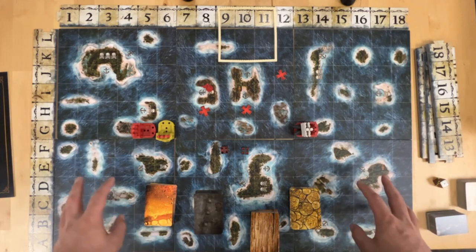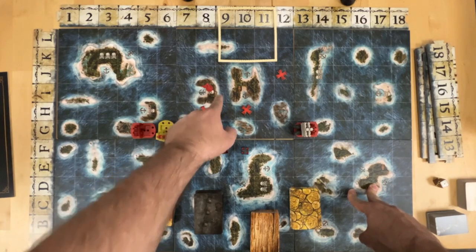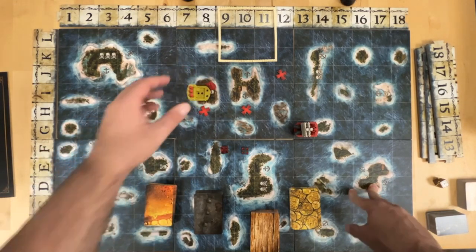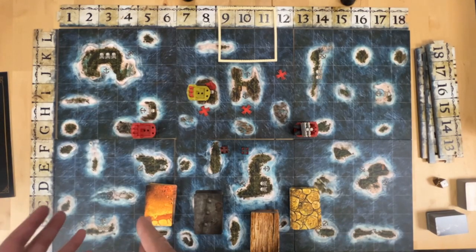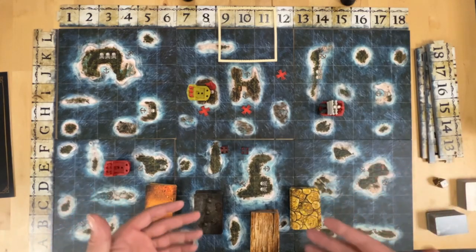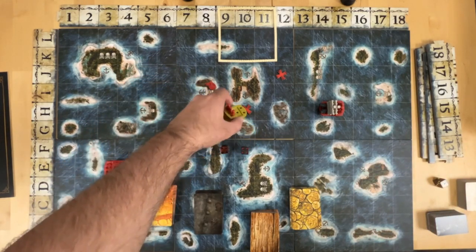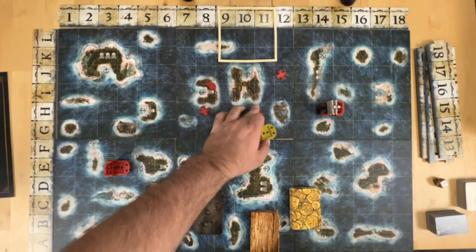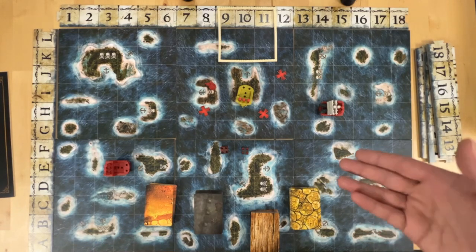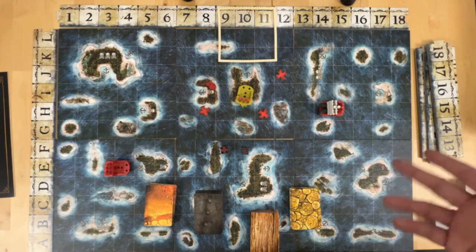A thing to note is that if this island is owned by red, I could move in here, choose not to attack, and trade with the red opponent if their ships are off elsewhere. There are also islands with little barrels on them — if you land there, you can trade with any opponent, and those barrel islands cannot be owned.